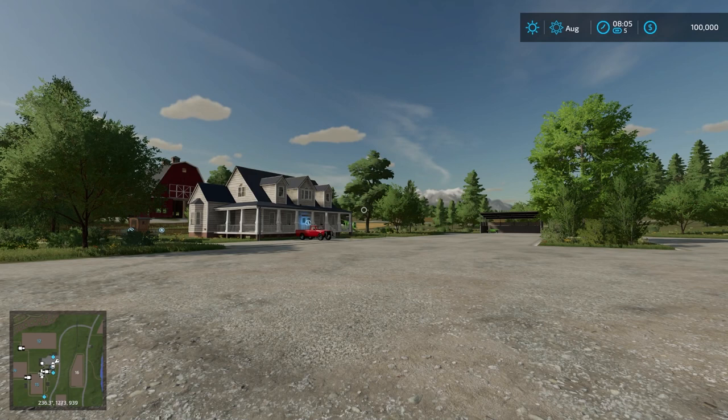Welcome to Goldcrest Valley. This is a conversion of Goldcrest Valley, the base map from FS17, to give us a classic map here. The map contains 33 fields, seven sell points including a train sell point, wood train sell point, five production buildings, sawmill, six purchasable forests, and new player mode. You get a pre-built farm with cow barn, sheep barn, chicken barn, and machines. Have a lot of fun.